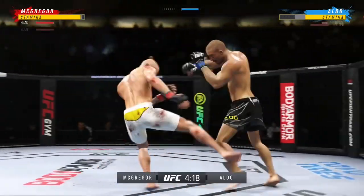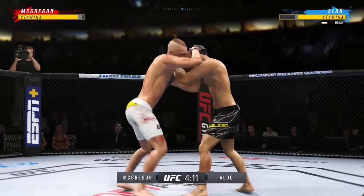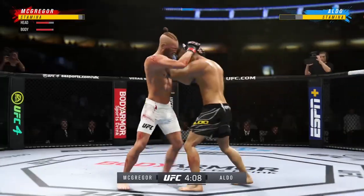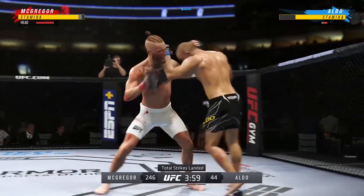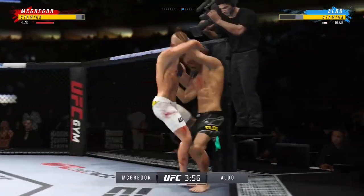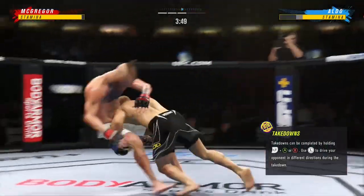Right hand on point. Beautifully placed and timed kick there by McGregor. He's driving the back of the head, pulling forward and landing a beautiful punch. Really got his opponent to notice here. If you like Muay Thai striking — fantastic timing.